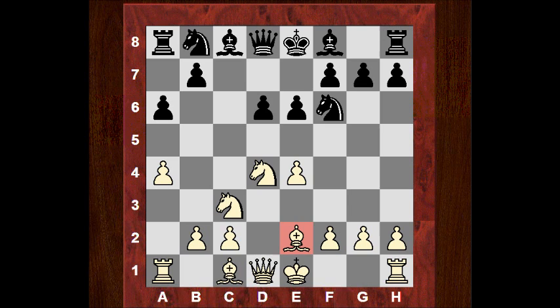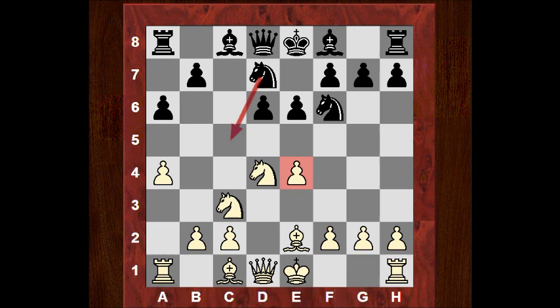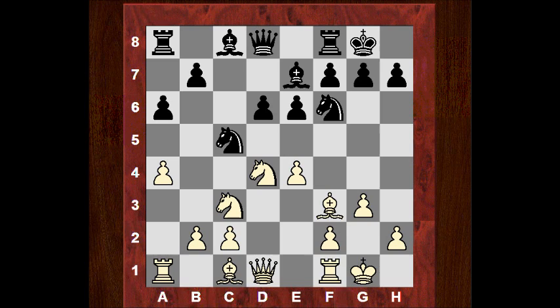So Be2, and then we see Nbd7 — this is slightly rare from Ivan. I think Ivan Sokolov's idea is a quick strike in the center with Nc5, so after castles, Nc5, prompting an early Bf3. Now Be7 — the bishop is in the way of the f-pawn — but now g3 prepares to put the bishop on g2, still holding e4, and then f4 becomes possible. Quite a neat little maneuver.